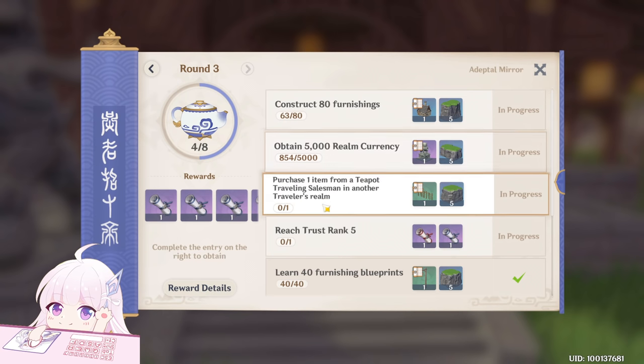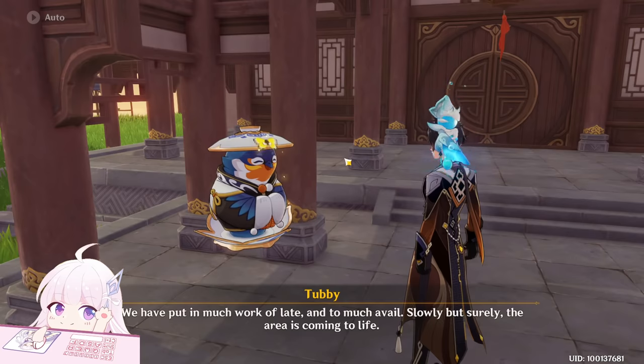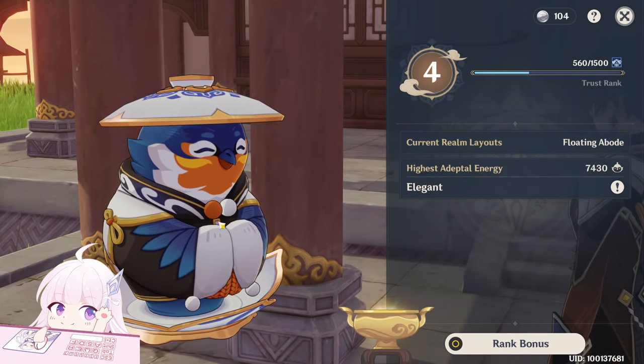Also, for those missions — this one is to obtain 5000 realm currency. The higher your level, the more currency you can get per hour. The first thing I want to say is how to level up your trust rank with the bird.